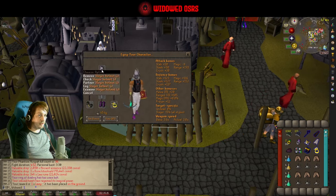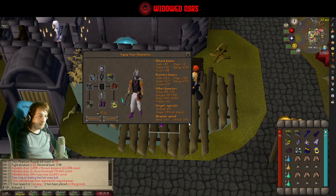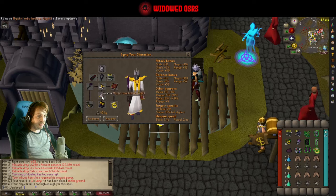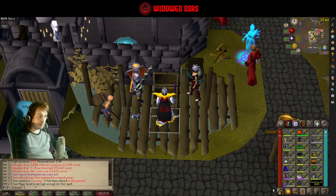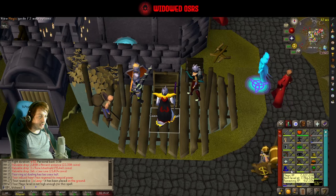I'm wearing a slayer helmet since I'm on task, but if not you can bring whatever helm you like or whatever helm switches you like. I've got a six-way switch for mage, which will be mystics basically — I don't have very good mage gear. If you have a low mage level then you're probably going to struggle, not going to lie.